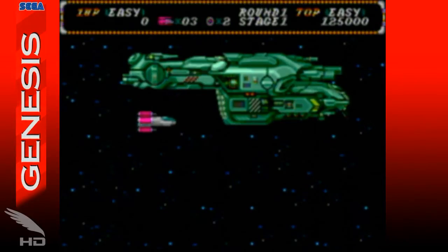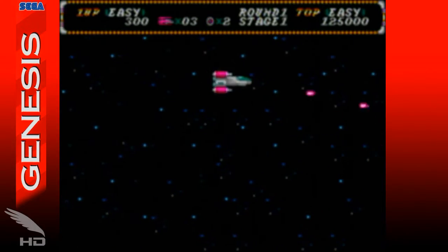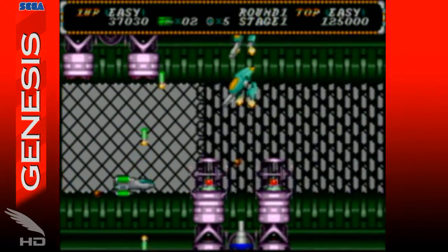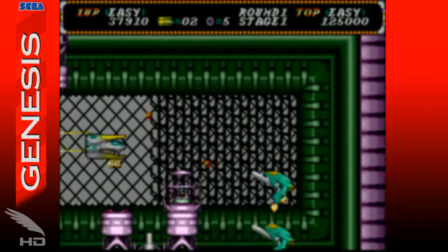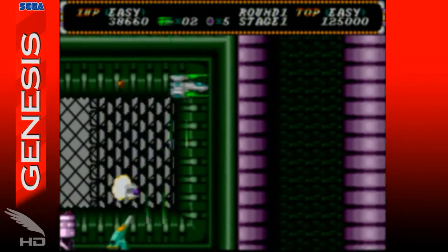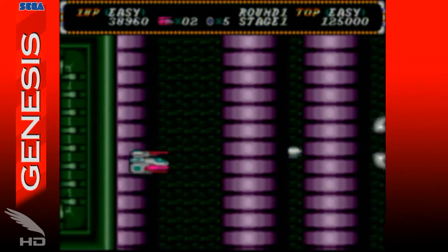If you love the Hellfire arcade game from 1989, then the Genesis had you covered the very next year. It features all six levels of the arcade original with very close sound. Hellfire on the Genesis offers an extra bomb attack not found in the arcade version and a handy drone that helps take out enemies and at times absorbs their attacks.